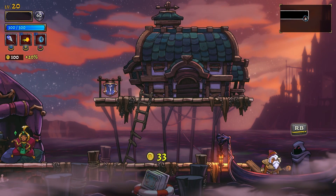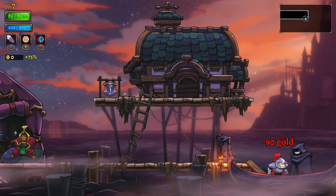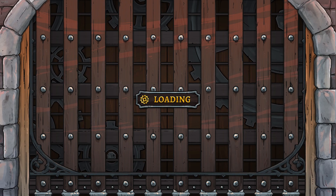Either way, you should spend all your gold before starting your next run, because the mysterious hooded figure that takes you to the enemy castle has a fee. And that fee is all of your gold, no matter how much you're holding.